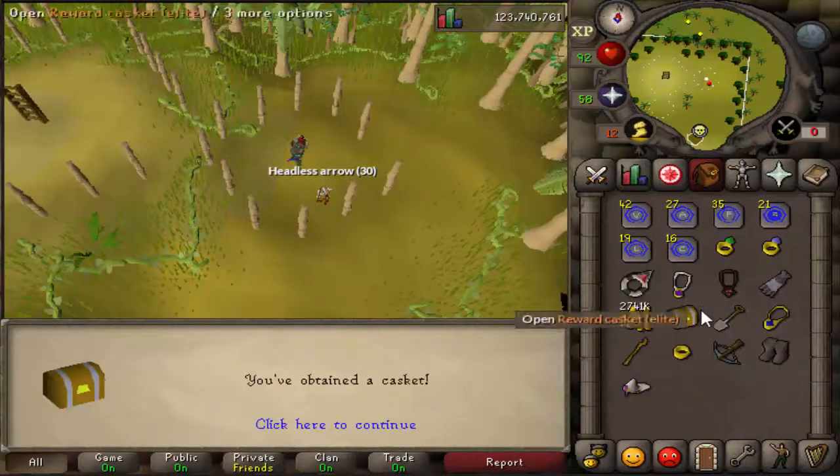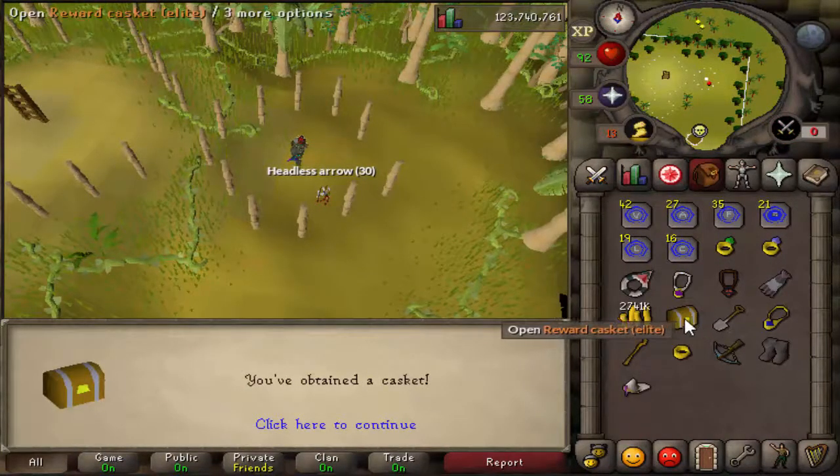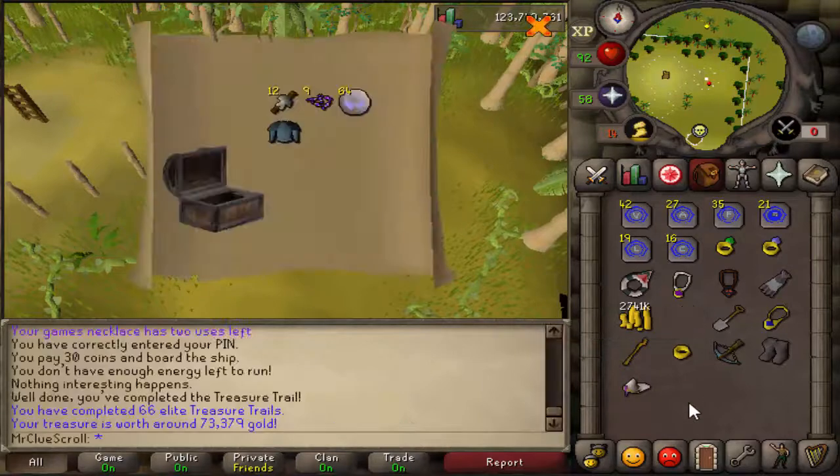Here we go, we got the elite clue scroll casket right here. I actually haven't done one in a while — can we get something good from it please? Wow, that is disgusting.